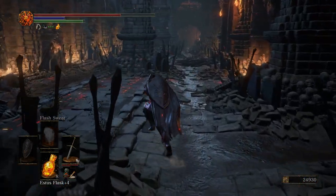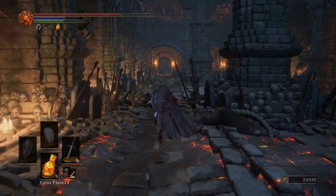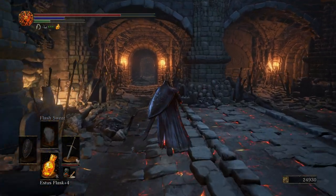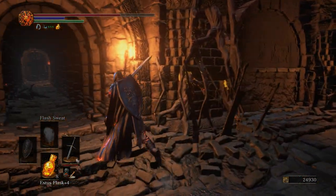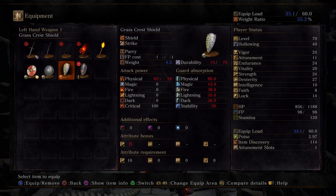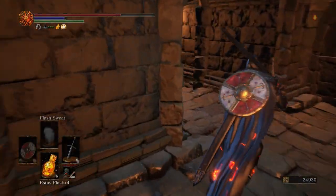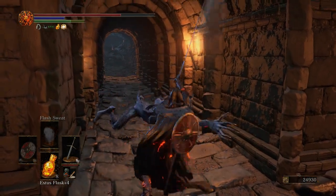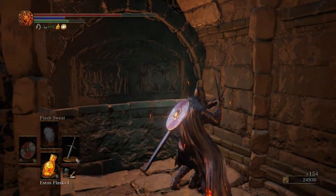Grab ourselves another Undead Bone Shard. We could go off to the right if we wanted to — we're not going to, not just yet. Matter of fact, let's put on this shield here, because we're getting ready to fight a Black Knight.